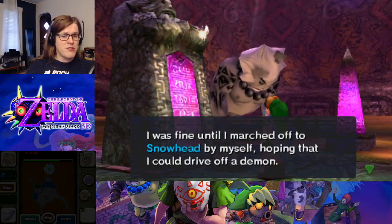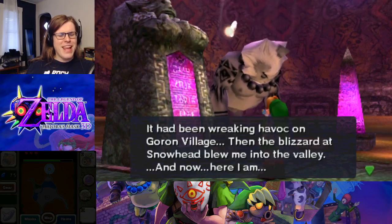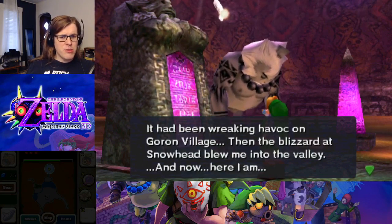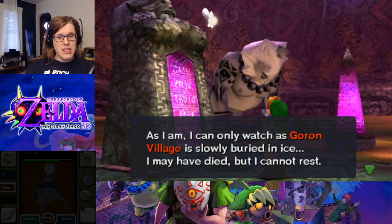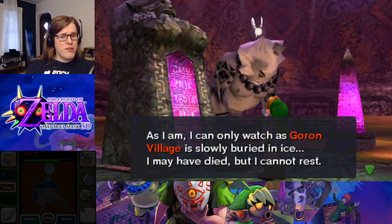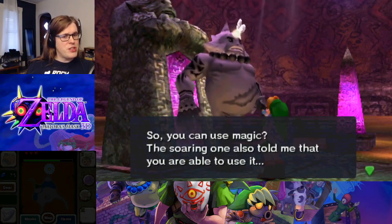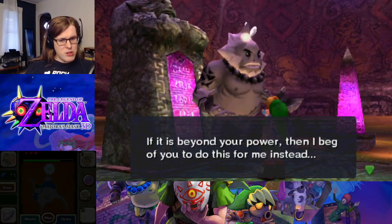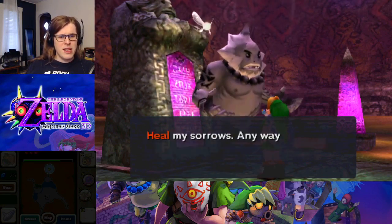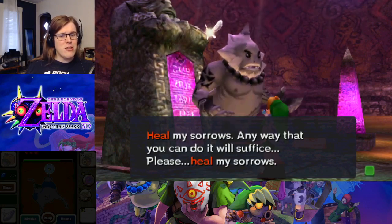'I was fine until I marched off to Snowhead by myself, hoping I could drive off a demon. It had been wreaking havoc on Goron Village. Then the blizzard at Snowhead blew me into the valley, and now here I am. How infuriating. As I am, I can only watch as Goron Village is slowly buried in ice. I may have died, but I cannot rest. So you can use magic — the soaring one also told me that you were able to use it. I beg you, bring me back to life with your magic. Heal my sorrows.'